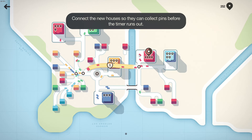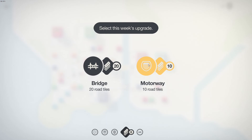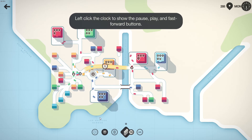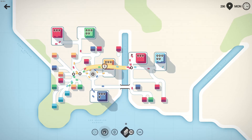Very interesting. Come on guys, pick up these pins. I wonder if building size has anything to do with how many pins are needed. Select this week's upgrade. Bridges or... motorways, I feel like, are so much — oh, but you get more road tiles here. I see how this works. Motorway though. We need more motorways, hands down. Left-click the clock to show the pause, play, fast-forward button. Okay, got it.